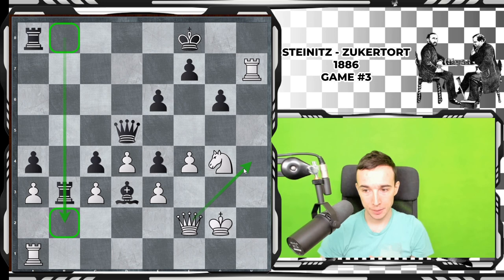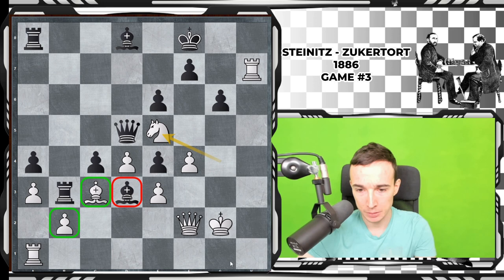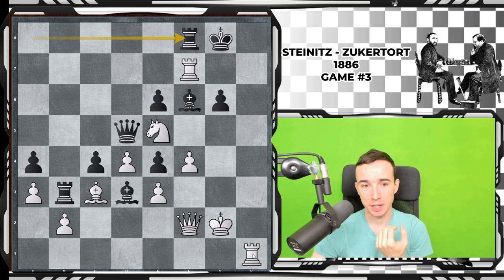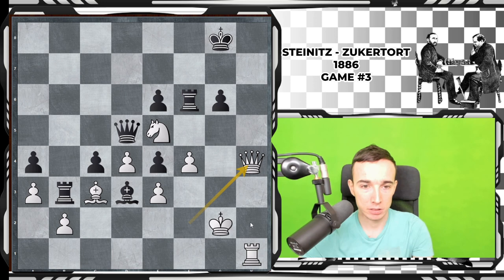Qc3 is good together, this bishop is out of play, and Rh1 is coming. After Kg8, Rh1, Bf6, Rf7 was played — but Rf8, Rf6, Rf6, Qh4, and here Steinitz resigned because there is no defense against various checkmates and the king is going to get mated very soon.